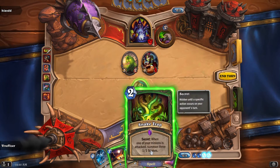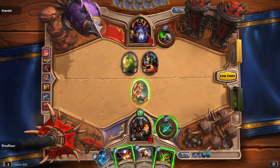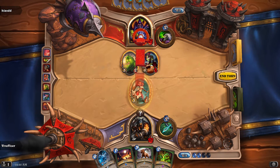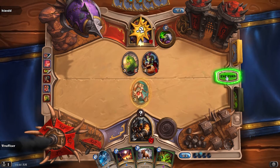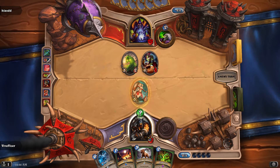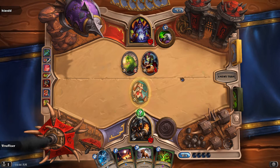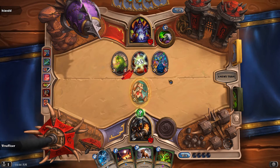In this case I don't want to do Snake Trap — I want to do Explosive Trap. Let's see what he does. Does he attack my guy? Because that would be a good trade for me. Or does he go into my Explosive Trap and lose that one for sure? What can I do for five mana though? Oh, that's a problem.